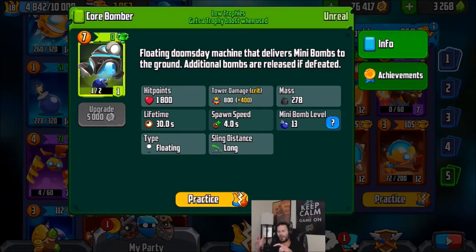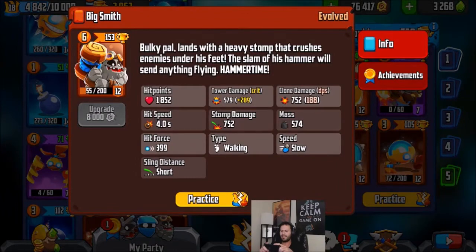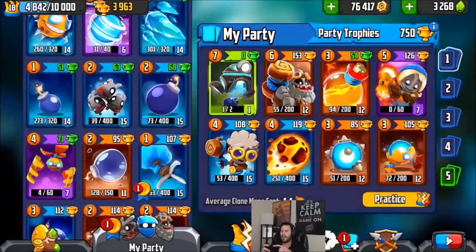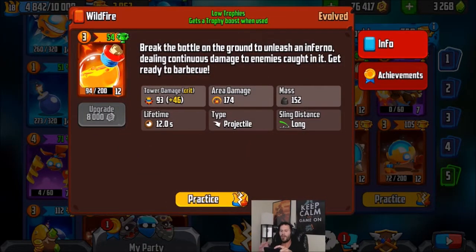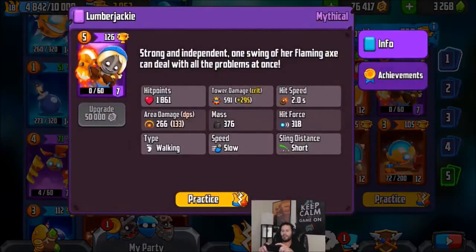I wanted to build my deck completely around the Core Bomber at least for this one. So I'm using the Big Smith — he has a ton of hit points and a nice hammer smash that can get those bombs straight into the enemy tower. We also got Wildfire, which is a really good defensive card especially for ground units, to kill off whatever ground threat is coming.